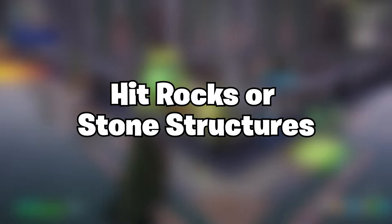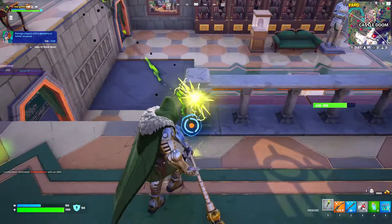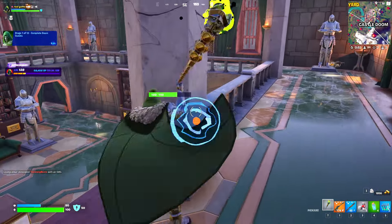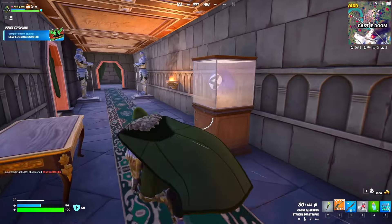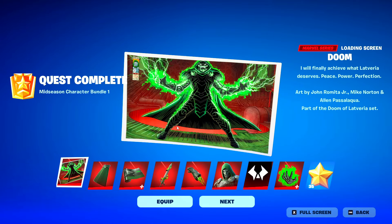The next challenge is gonna be hit rocks or stone structures. You can find a lot of rocks, especially at Doom's Castle, because the entire structure is made out of rock. Go ahead and destroy those stone structures — you need to destroy a total of 51 structures to complete that challenge and get this reward.